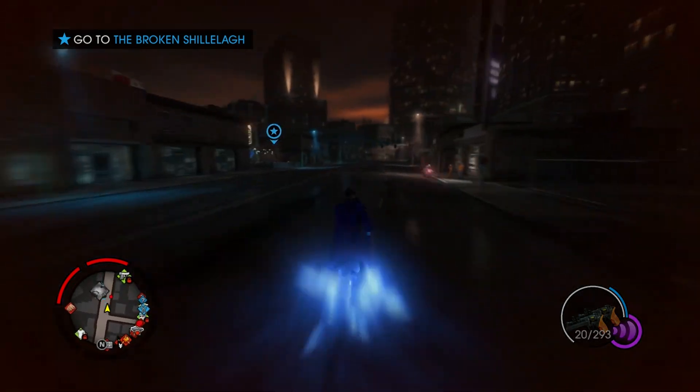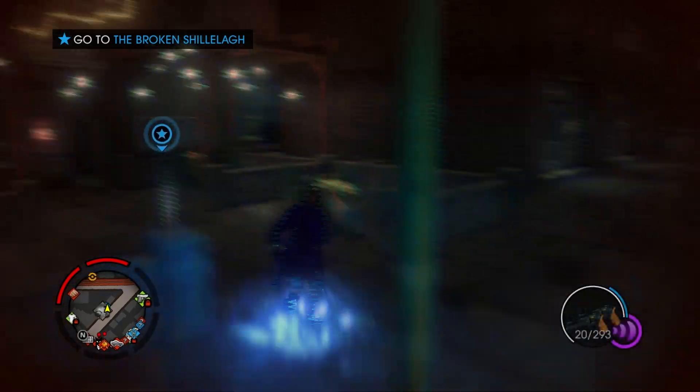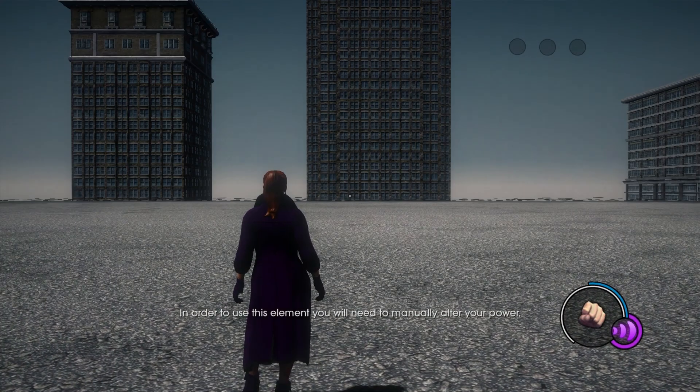There's a golden SID thingy over there but I'm not going to bother with it since I have a quest right here. In order to use this element, you will need to manually alter your power.